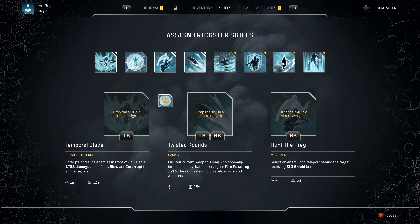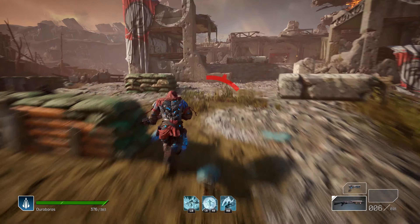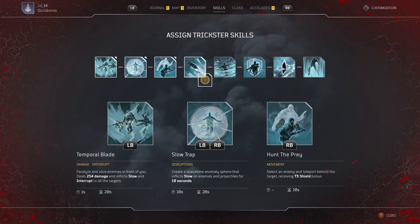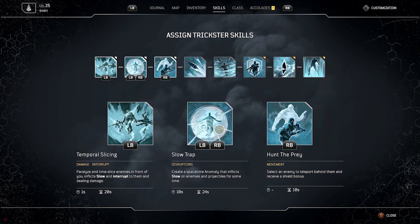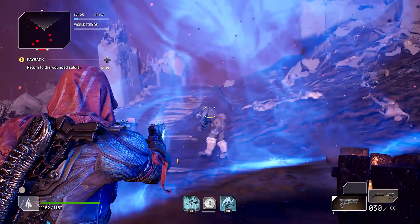As with all classes in Outriders, powers can be hot-swapped, as long as they're not on cooldown. You could even change them while in combat, though we'd recommend taking cover to do so, or you may find yourself dead. Powers in Outriders are designed to have relatively short cooldowns. There's essentially no limit to how much you can use them to get the most out of combat.